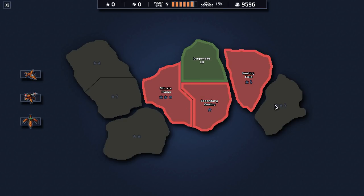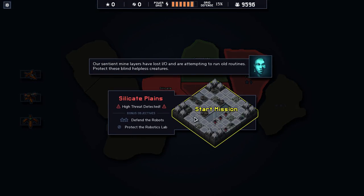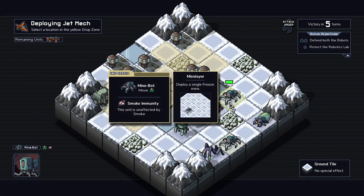So this one's an easier one. Oh, here we go. All right, defend the robots and protect the lab. That's a lot of things. What kind of things are these guys? Deploy a freeze mine.